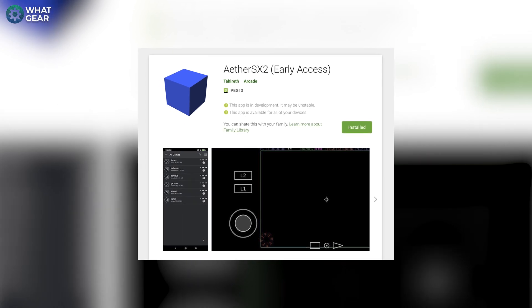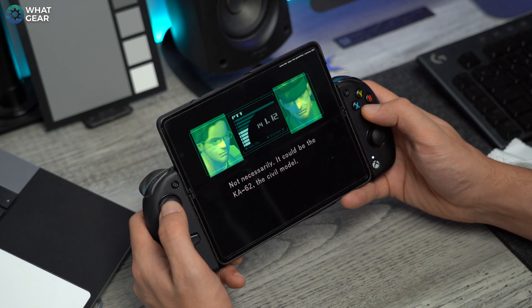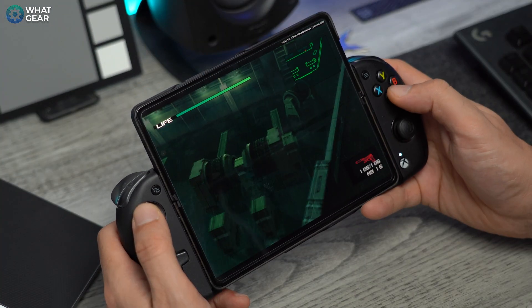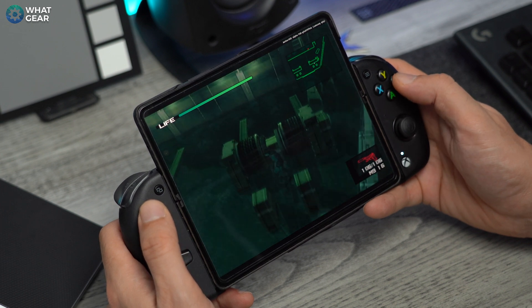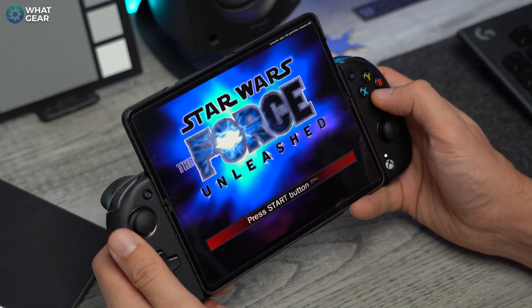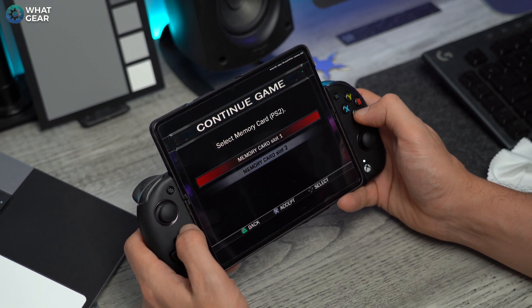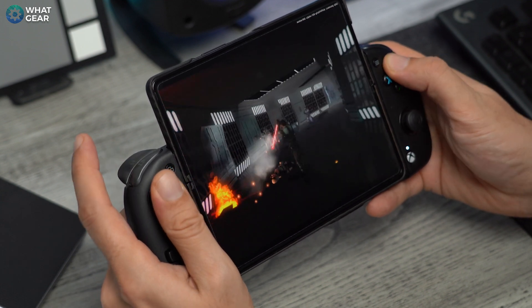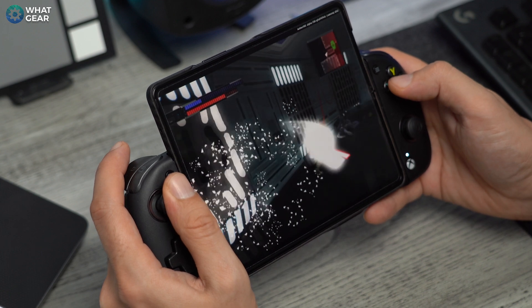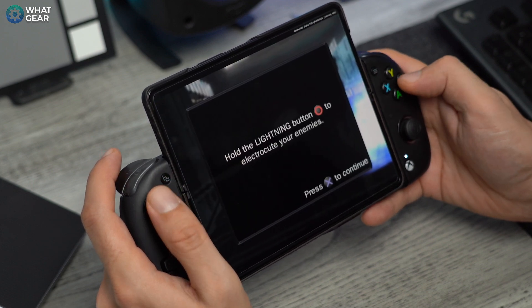Number four is AetherSX. This one emulates a Sony PlayStation 2, and I believe it's the best emulation of a PS2 we've ever had. It's a little more tricky than the others to install, and there's also a BIOS file that you have to point it towards in order for it to work properly. You can download everything in one zip file from my website and you'll have everything you need. Once you've got your ROMs downloaded, all you need to do is point AetherSX towards the folder where you've stored them. I recommend keeping all your ROMs in one folder — I've put mine in a downloads folder called 'emulator ROMs' and point everything towards that.